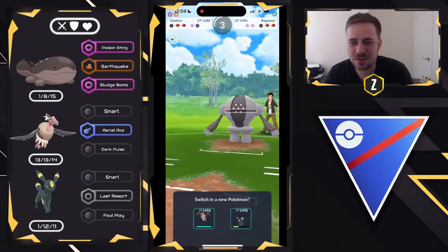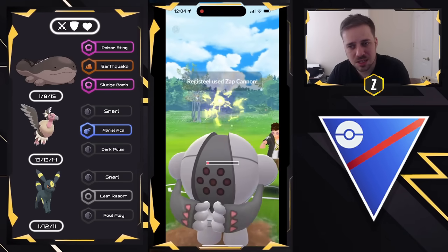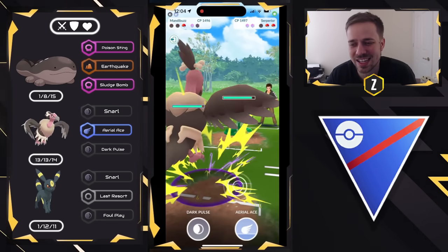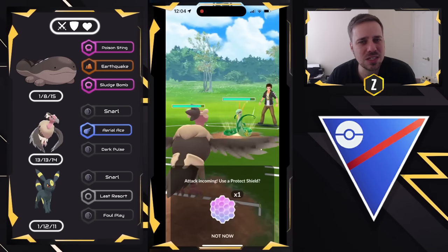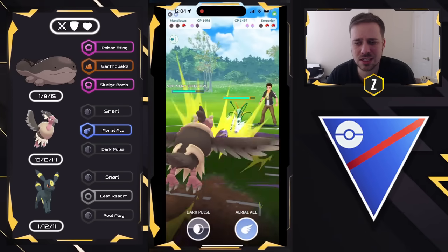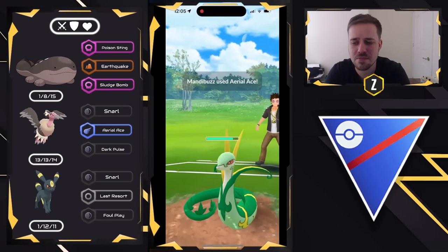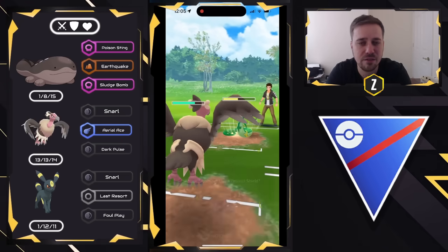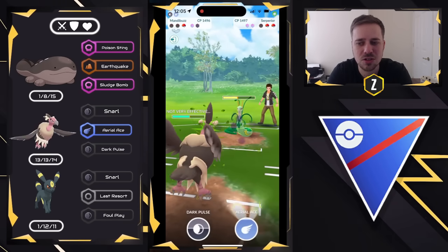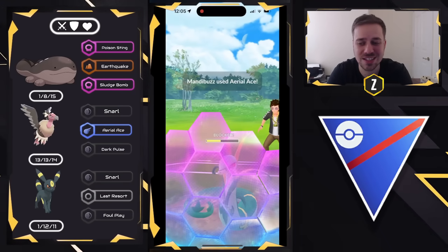Now this is a tough decision. I come in with Umbreon hoping to get the Foul Play off, but unfortunately we lose the CMP tie right there. Zap Cannon takes us out. I come in with Mandibuzz but they had a Serperior in the back — this is beautiful. I wasn't thinking it was going to be Serperior; I thought it might have been something like a Medicham. So Mandibuzz is obviously the best option. We go for Aerial Aces. Serperior is a better end-game matchup for us, but this is going to get very close because of the game timer. If you didn't know, there's an internal game clock that only allows you to battle for five minutes. You might hit that yourself with how bulky this team is.